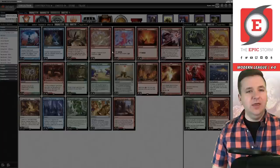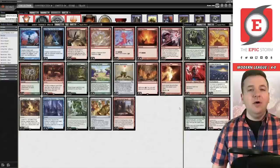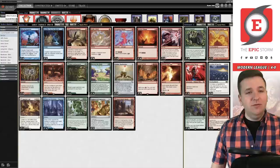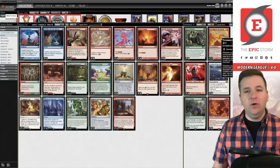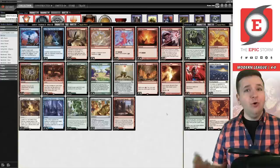Let's open the prize pack. Cultivator Colossus, Decimator of the Provinces — nothing worth a ton of money, but maybe around eight tickets total, not too bad. This deck was amazing. Thank you to Micrograms for the list — it was just great. I have no real complaints. I think Reckless Handling was the perfect card for this deck — what a great find. The Ascension is fine if you want to play it, but it could also just be a fourth Veil of Summer. I loved the decklist — shoutouts to Micrograms for all the work put in. Thank you everyone for watching, have a great day, and keep storming!